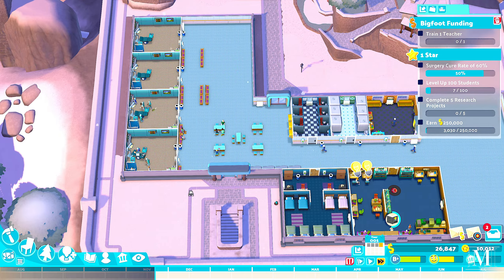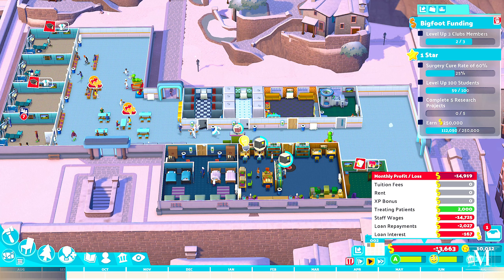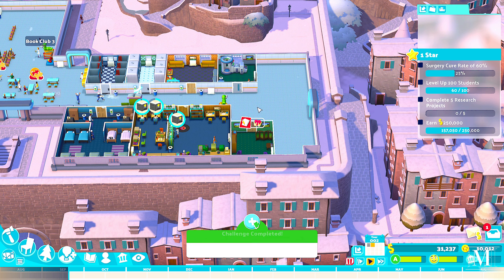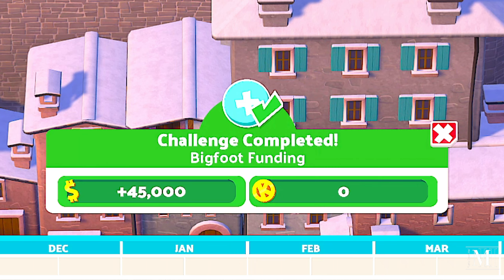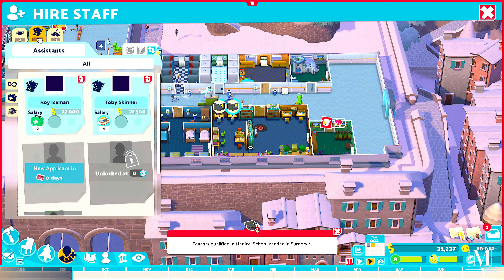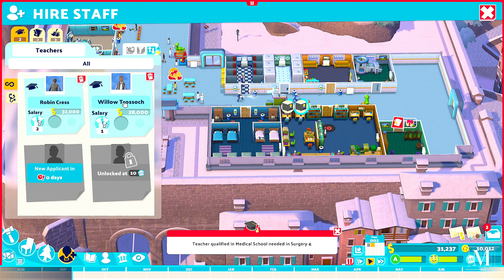Research is going to cost quite a bit. I've let the game run — we're still making a loss but I've taken out a loan so I could build the medical office and also a pastoral support room, though I haven't got a person for it yet. We just gained 45,000 pounds for completing a challenge, which is fantastic. With 31,000 pounds, let's get that pastoral support person.